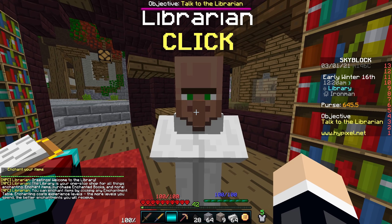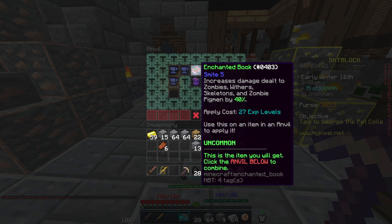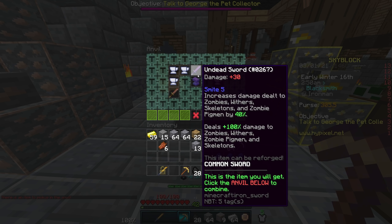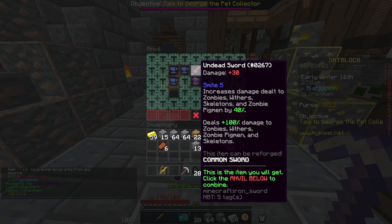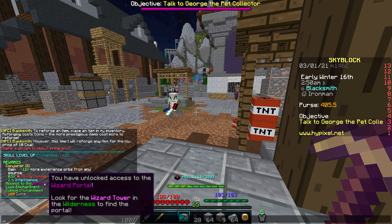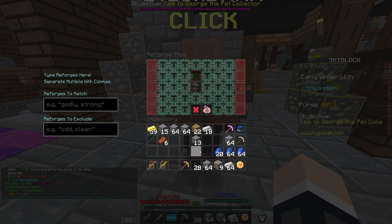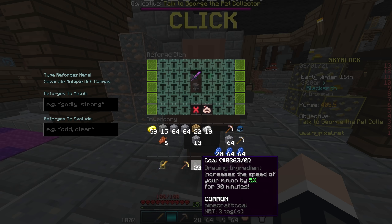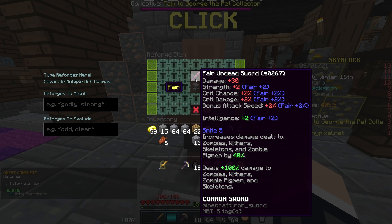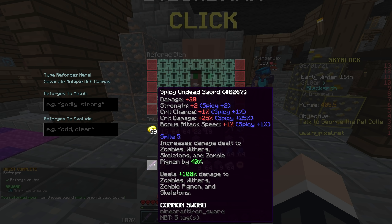Do you sell smite books? Combine these, smite 5, and then we put this on the sword, just like that. And there we go, 27 levels. Smite 5, let's go ahead and put that on there, just like that. And we have access to the wizard's portal - like that's ever going to come out. This guy wants 10 coal to actually reforge our sword. Let's go ahead and do that and try and get a good reforge on our sword. Spicy - let's take it. That's actually really good.